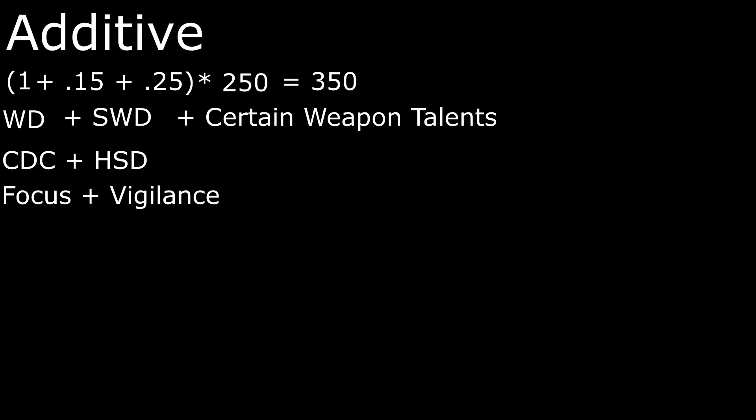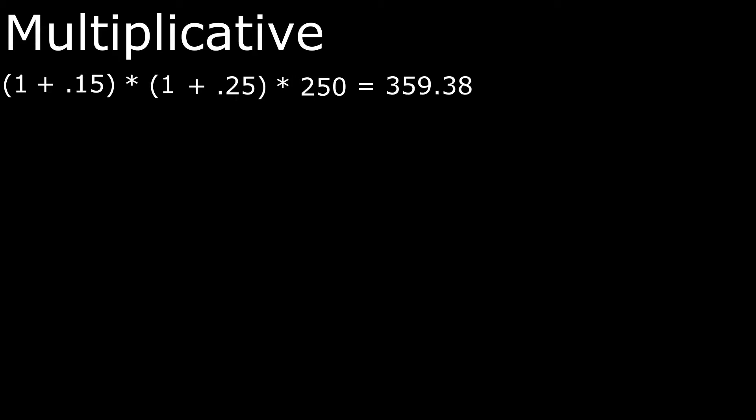The second type of multiplier is the multiplicative multiplier — as multiplicative suggests, we multiply the numbers together. Let's take the same numbers we used in the additive example and instead compute them as if they were multiplicative. So (1 + 0.15) × (1 + 0.25) × 250 equals 359.38.